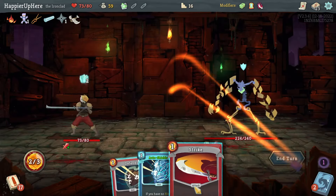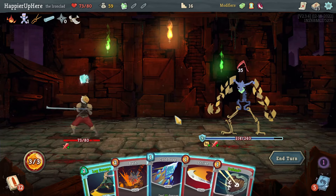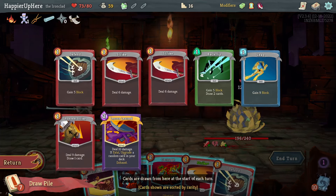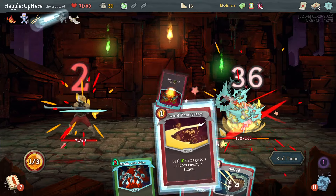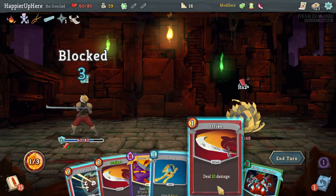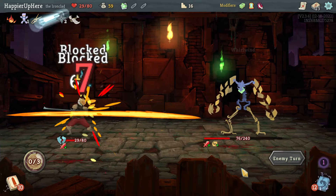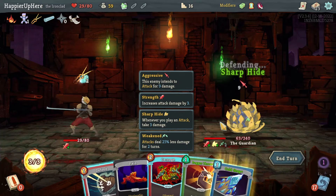Starting with Chill and Dagger Throw — not the best start but fine. I need 13 damage next turn. Leg Sweep is really tempting, but with weakness I don't have enough defense so I think I have to do Bash and Strike, which means next turn I don't have the Leg Sweep or weakness. And of course I draw this hand — nothing I can do. Let's do the Carnage to not lose it and then Sword Boomerang. I feel like I picked up enough defensive cards but I just needed a little luck.